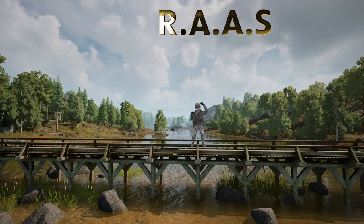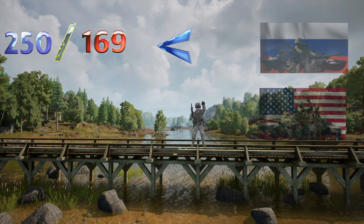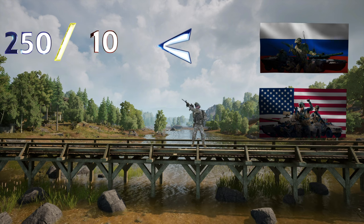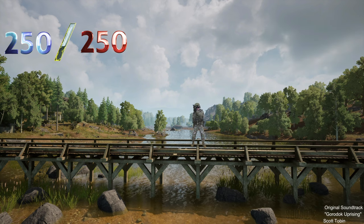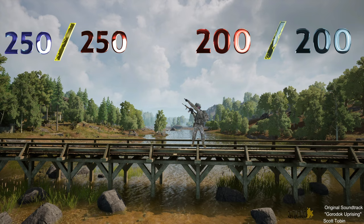Random Advance and Secure is about two things: tickets and flags. The team who has tickets left wins the game; the team without tickets loses. On normal or big maps you start with 250 tickets; on small maps you start with 200 tickets. So what is actually a ticket?